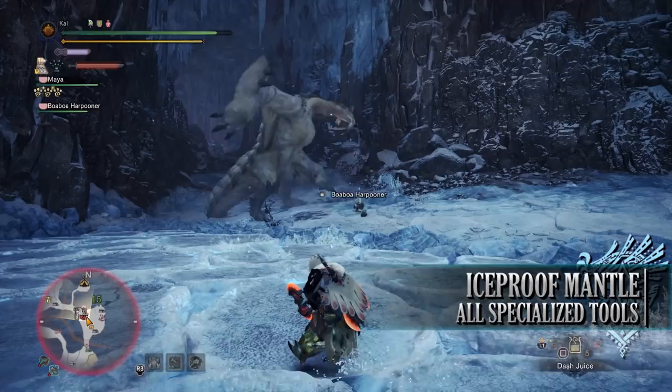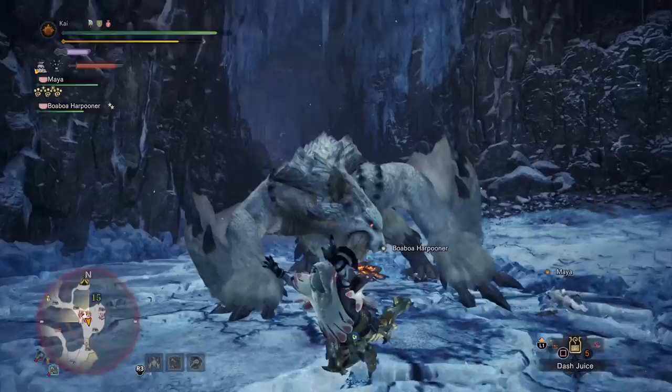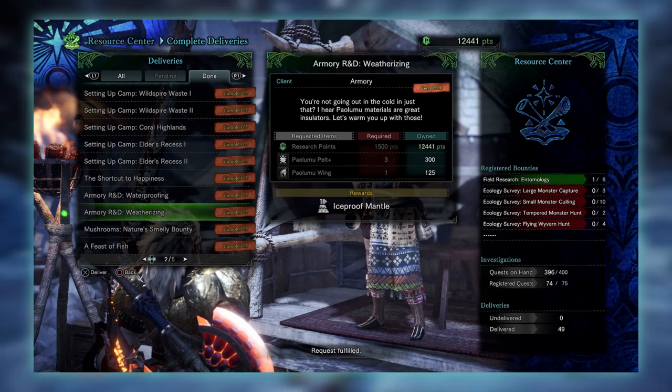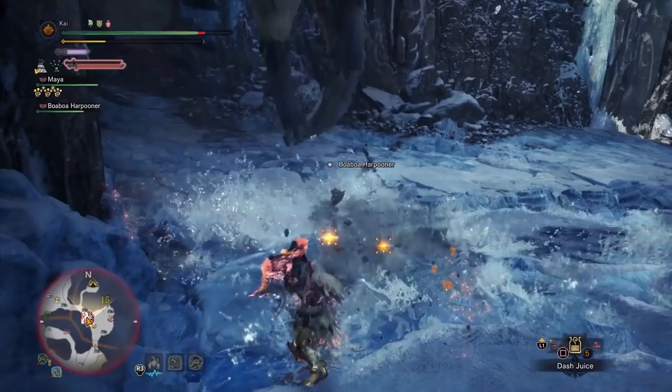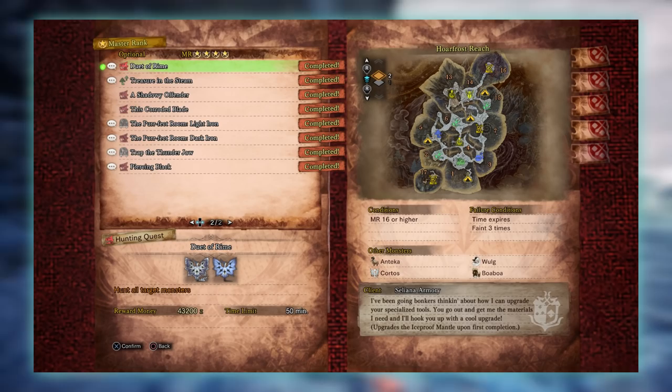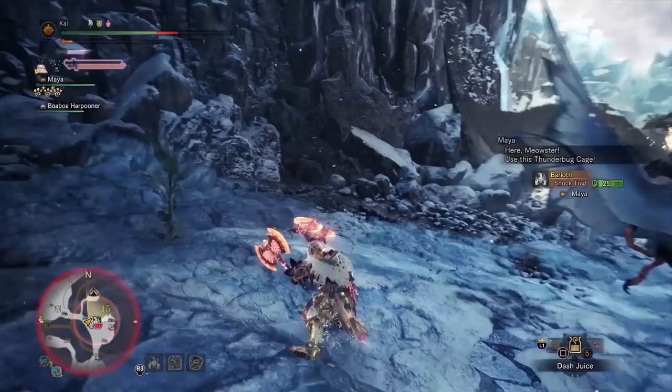The next mantle is the Iceproof Mantle — again an elemental based mantle. This reduces all ice damage and nullifies all ice blights, cold effects and mobility issues when moving through snow. The base version is obtained by completing the Armory R&D Weatherizing Delivery quest, which requires hunters to deliver some Paolumu materials to the Resource Center. The upgraded version requires hunters to take on the 4 star Master Ranked optional quest Duet of Rhyme, requiring Master Rank 16 or higher, with players taking on a Legiana and Shrieking Legiana in the Hoarfrost Reach.